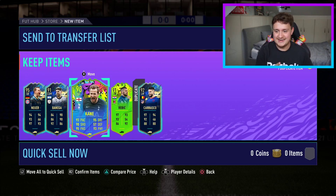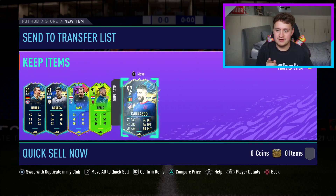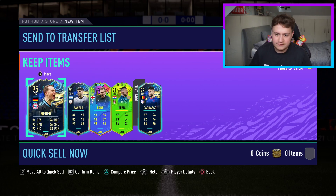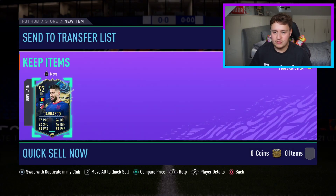We've got a 98 Kane in there — we love that! We've got two 91s, a 92, and a 95. I'm going to take a 98 and a 95. That's good fodder. We love to see that. Boom, in the store it goes.